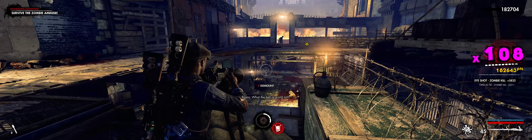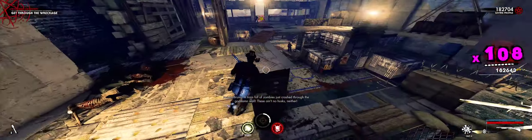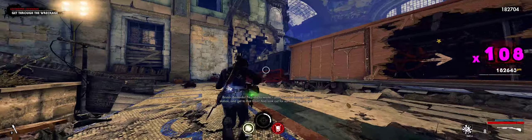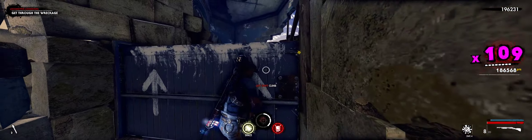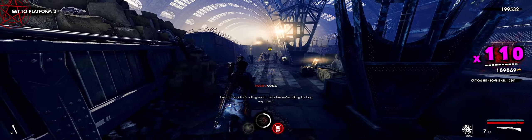What the hell is going on? I'm cutting it close — I'm in the red. Am I going to make it? And that right there is why I chose Josiah. If it wasn't Josiah, I would not have been able to maintain that combo going forward. His inherent perk gives us just that split second we needed to keep the party going.